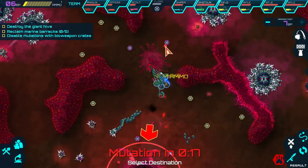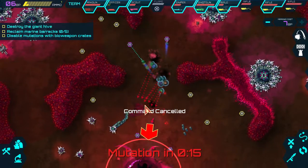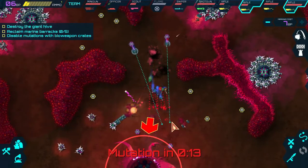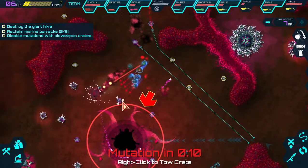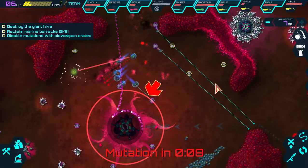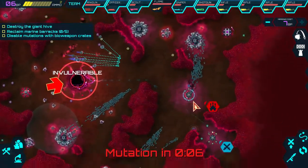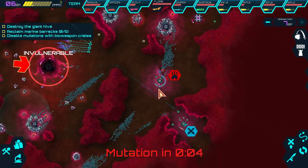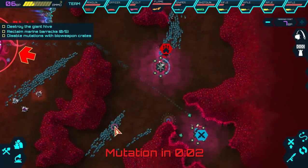Let's blow that thing up and get those two things there, do a bit more damage down here. We'll take these things too and then withdraw back to the main base. We've got mines there that'll defend that base - it's only that one base that's coming up that might be a little bit problematic.